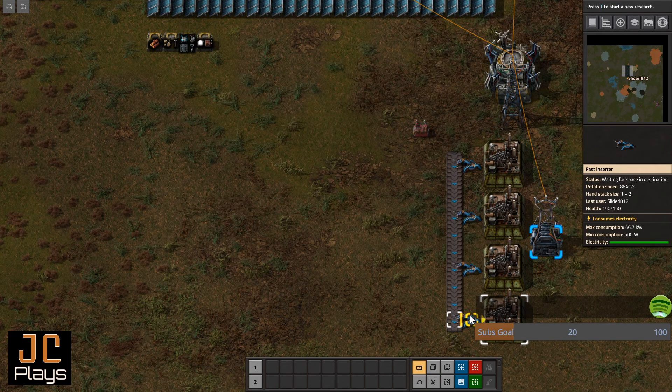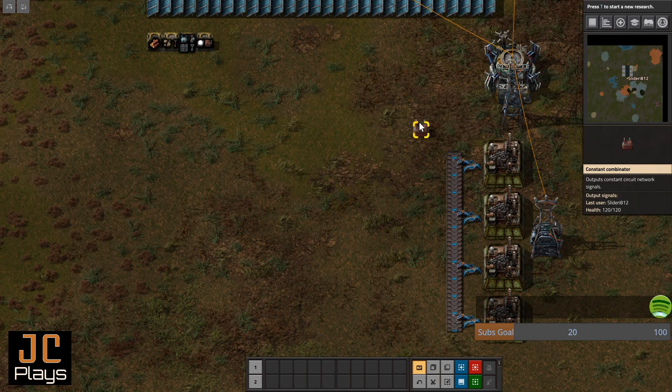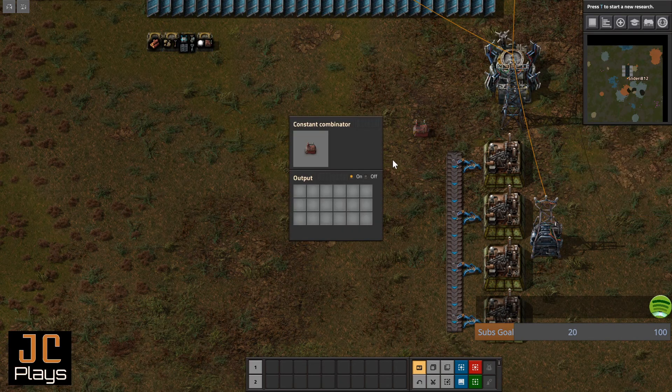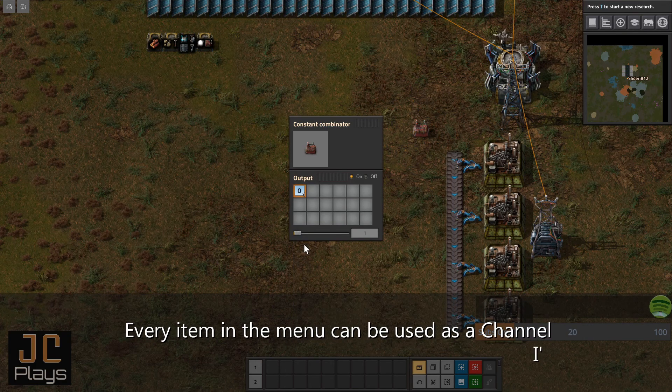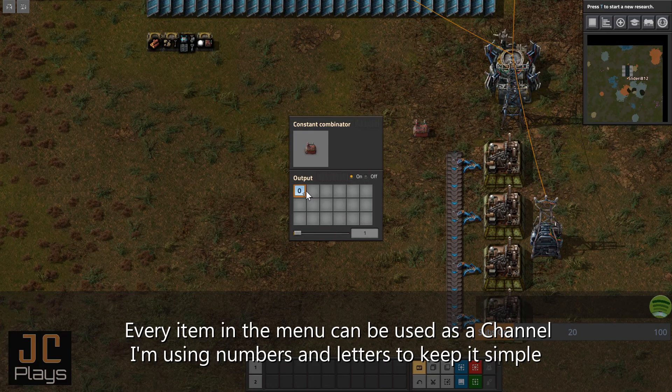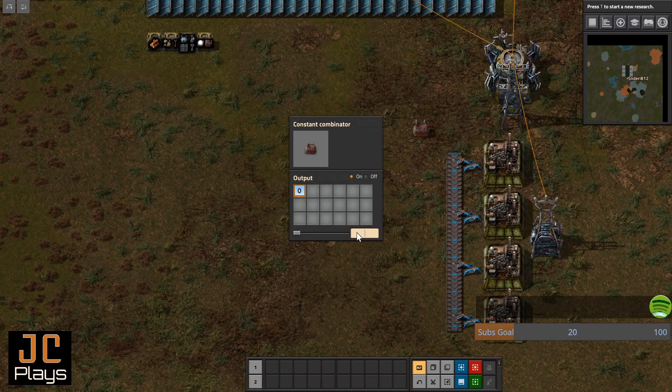To address our material issue, we're going to control the stack size of the inserters using our constant combinator. The constant combinator generates constant signals — it can hold up to 18 channels, each slot is a channel. To add a channel, we'll add channel zero. Now everywhere on the network that this is connected to, channel zero will display a signal of one. For our purposes, channel zero will output a constant signal of 200, and things on the network will use that to perform calculations and decide if things should be on, off, or how fast they should be going.